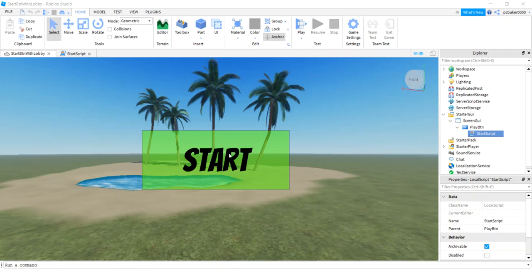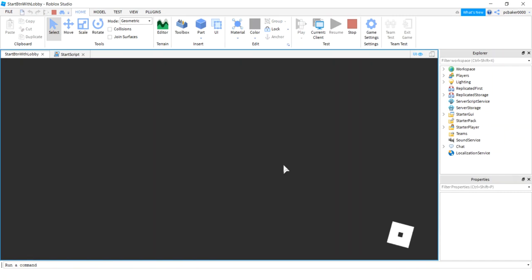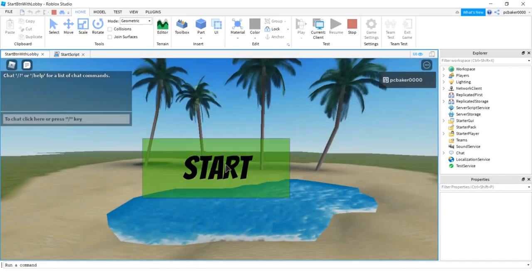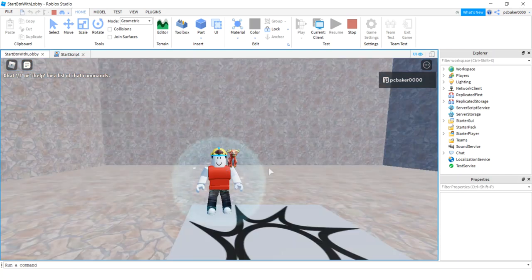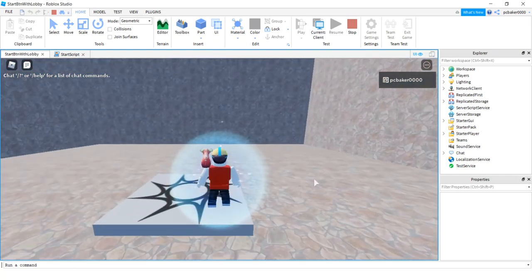Today I'm going to do my start screen with my start button — this is an update from an older video since things have changed a little bit. Let's go ahead and play it and see what we got. The player will enter the game and they'll be presented with a start screen, and then they have to press this button to start. Hit start — boom, now we're in a lobby. I thought that was pretty cool.